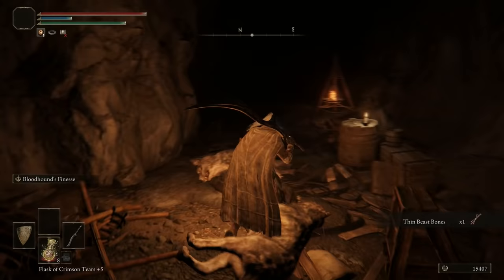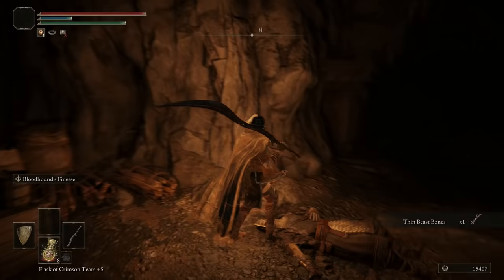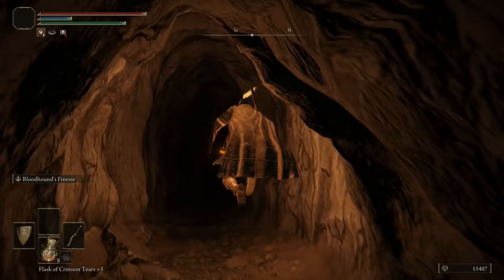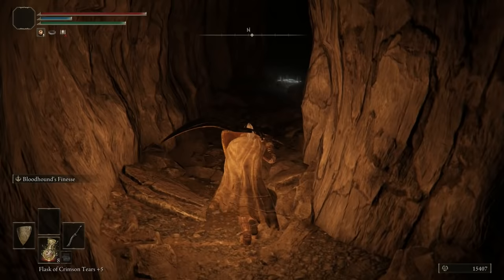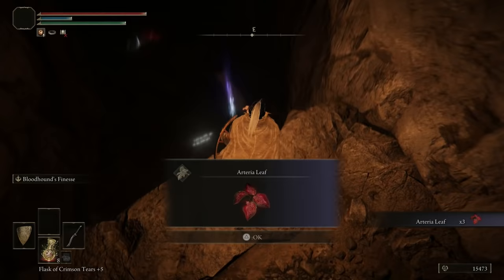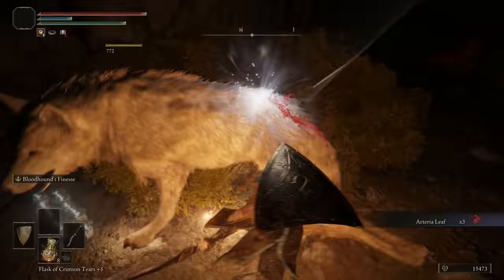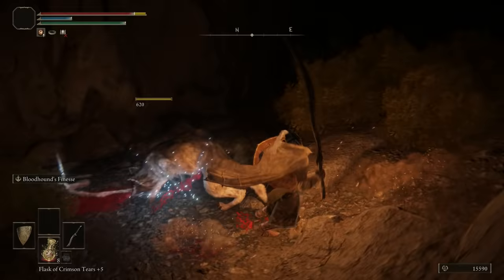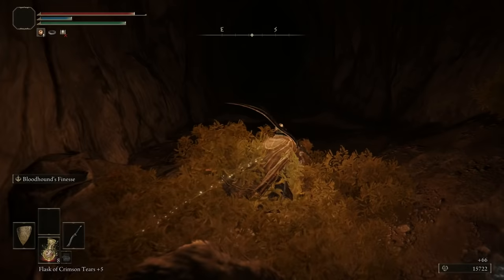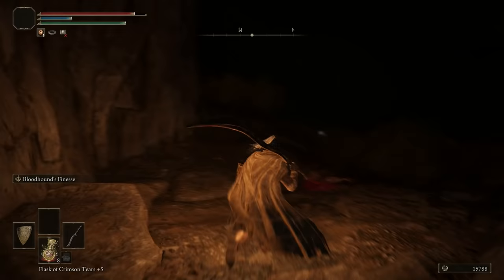Now we're going down and there's going to be some more dogs, so just swing away. Look — there are some of those dead guys. Too bad I can't just take their armor. I believe this is the right way. There is an item over here — yes, there's a purple item. Take the dog out, pick that up, drop down. We came behind that dog, which is nice. Take that one out and get the item.